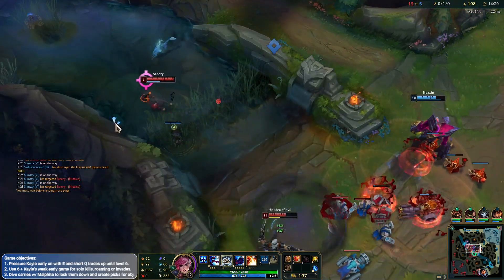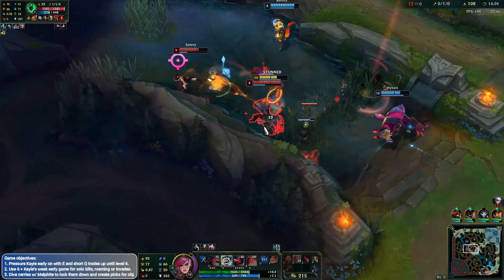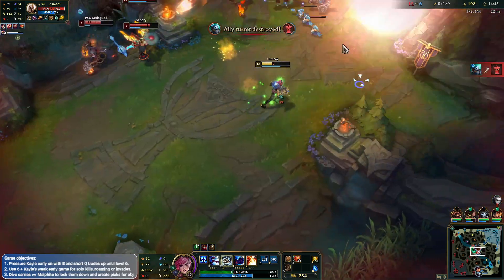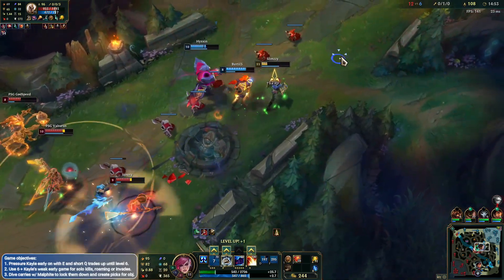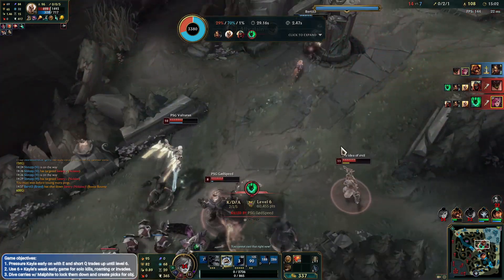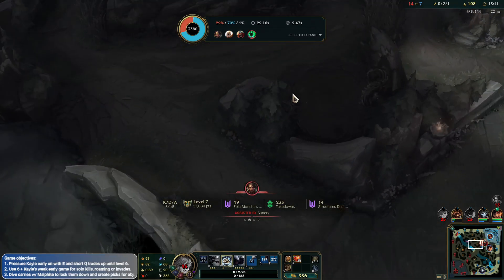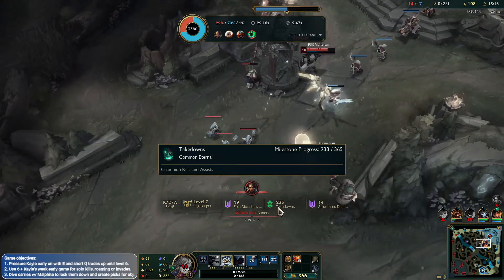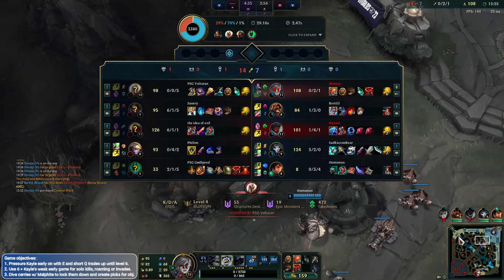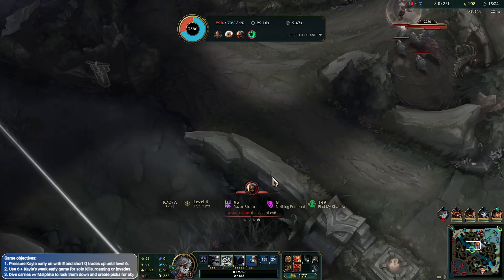We can kill her. Looking for the Malphite ult but it's not coming in. Man — when I was here if Malphite just ulted the Nidalee, which is why I was trying to ping like crazy — she's way out of position, she doesn't know I'm coming. We ult Nidalee, we kill her, I have my ult and everything. But I guess he's a little bit scared. I gave enough time for Kayle to TP in. It's okay, we tried to make a play, maybe forced it a bit too hard.